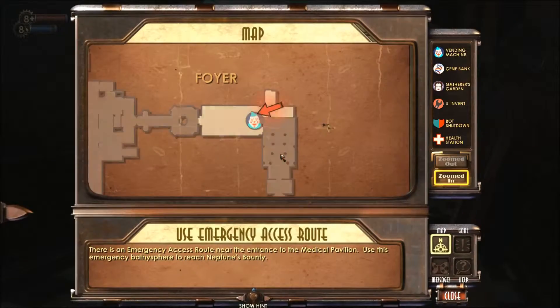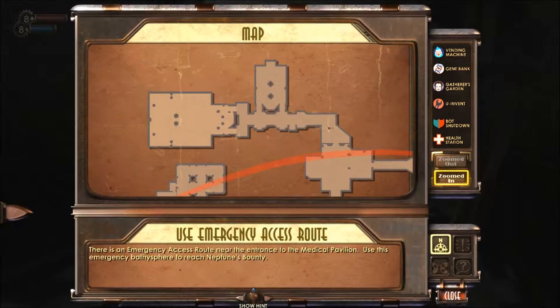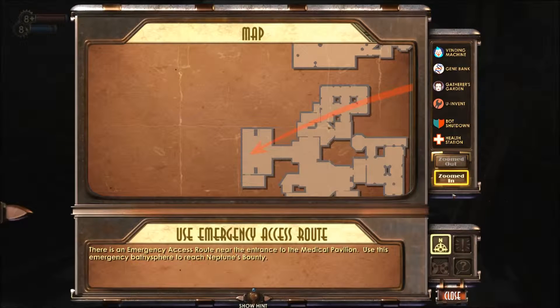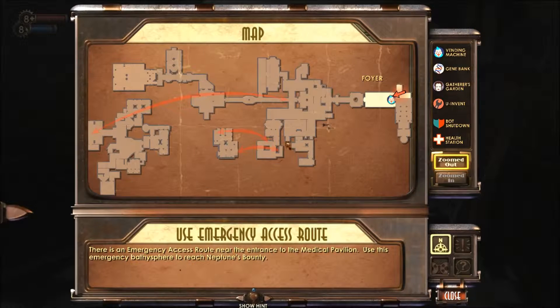Right here we're getting into the map. We could have turned this on before — in fact it might have shown in the last episode. You can click to move around and look, or click and hold. You can click here to zoom in and zoom out. Zoom out shows us the entire map. Brighter areas are where we've explored; darker areas are where we haven't explored yet. Arrows are like to-and-from points — basically stairs and elevators.